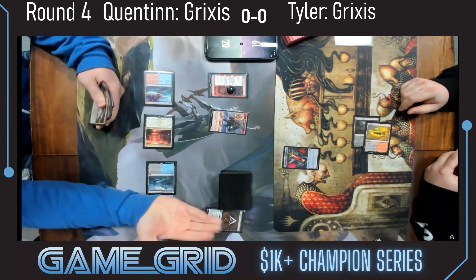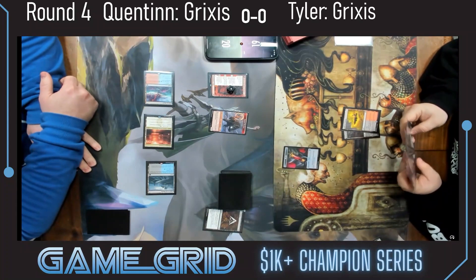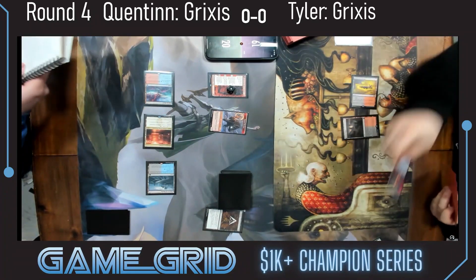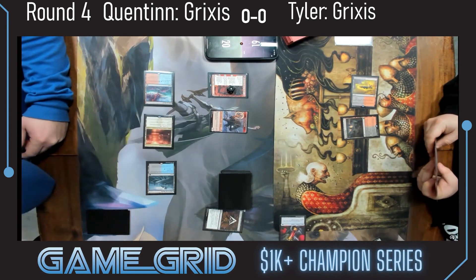Here we see the first Fable played for Quentin — a good turn three play. Cut Down from Tyler for that shaman, but it looks like he's discarding; he didn't find land. Tyler is really far behind if he's not able to make his land drops.